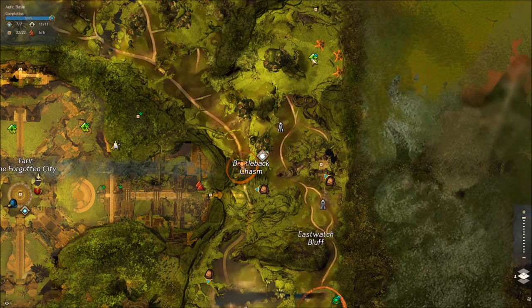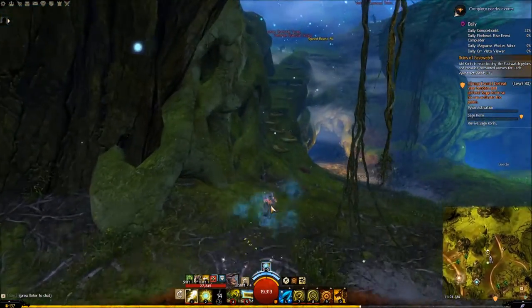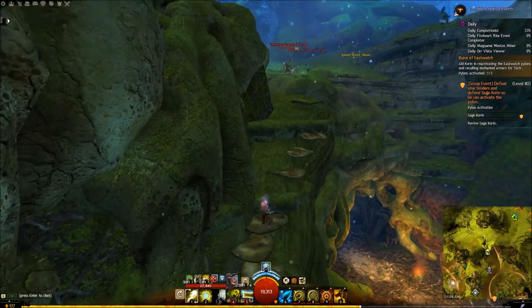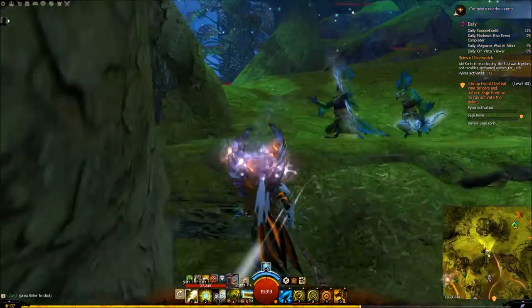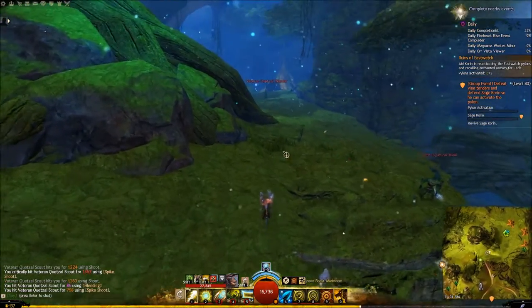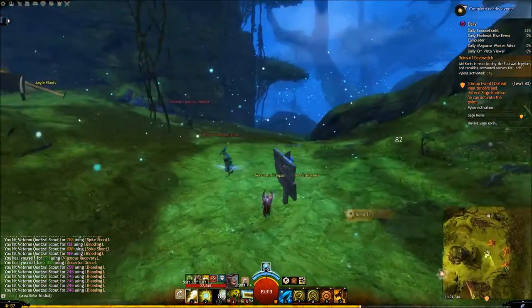Next up is the one northeast of Eastwatch Waypoint. You just hop up on these little Fungi Pads. This hero point spawns a Champion with a couple of guards, and there are also a few veterans around, so you're going to need a couple of people. Right around the corner — notice two trespassers.